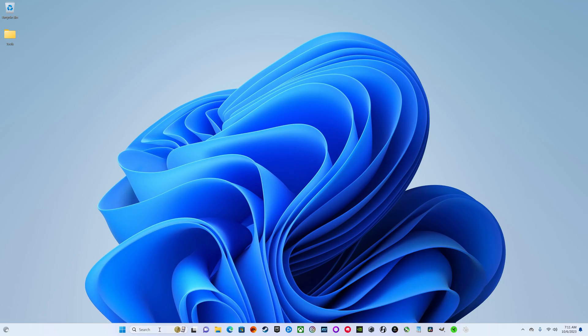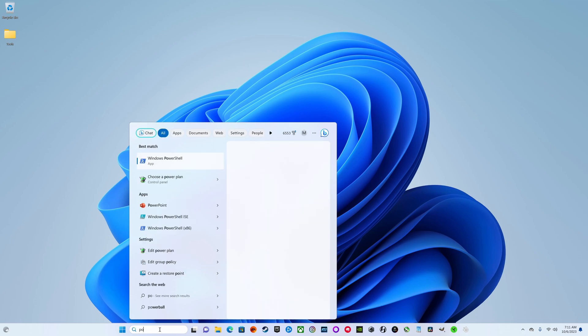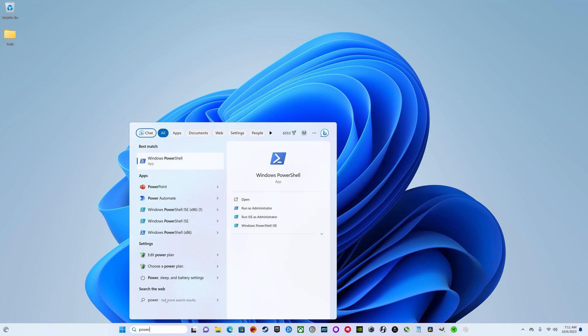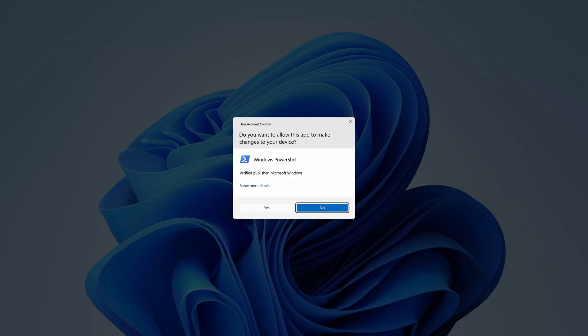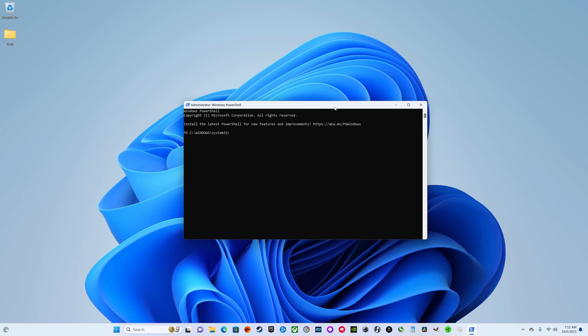The first step is launching PowerShell in administrative mode. Come down to the search bar and type PowerShell, or just 'po' and it should come up. Go ahead and right-click and hit 'Run as administrator,' then hit Yes. If you have your system set up to prompt you for a password, go ahead and input that password.